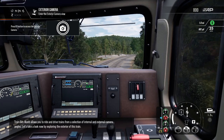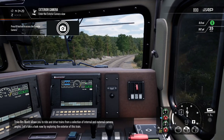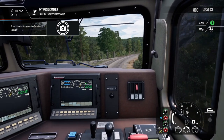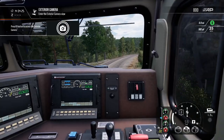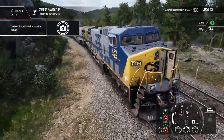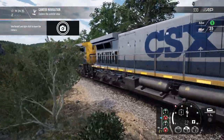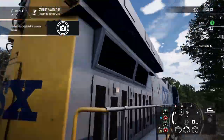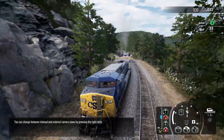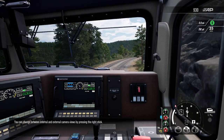Train Sim World allows you to ride and drive trains from a selection of internal and external camera angles. Let's take a look now by exploring the exterior of this train. You can change between internal and external camera views by pressing the right stick.